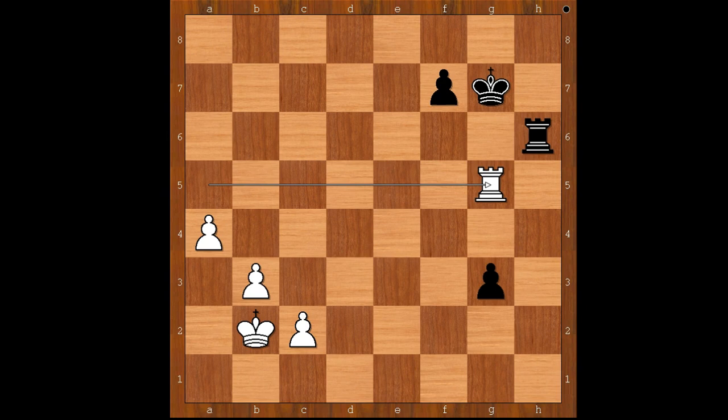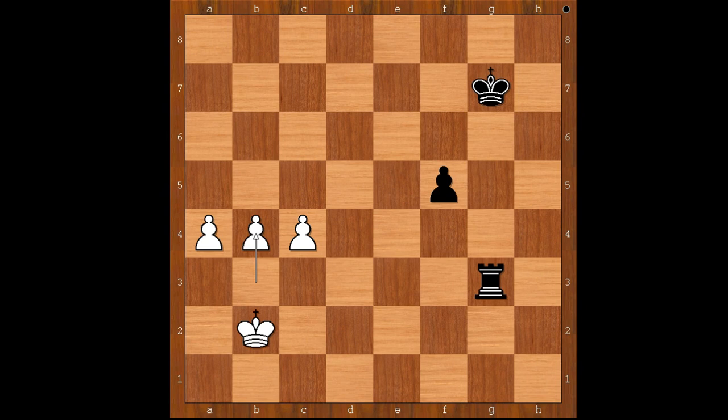Rook to g5 check. Rook to g6. Rook takes pawn on g3. Rook takes rook. C4. F5. B4. F4. King to c2. And Fritz resigned.